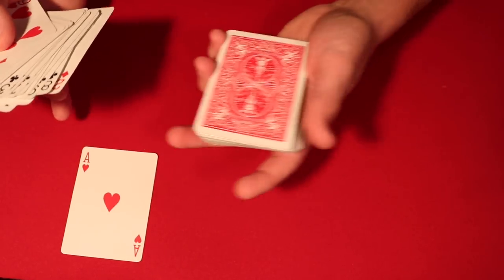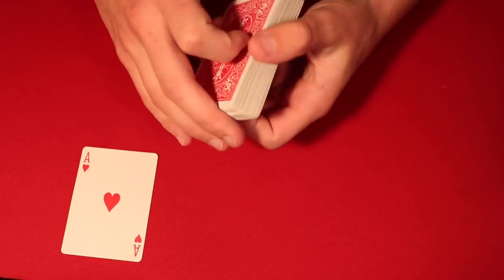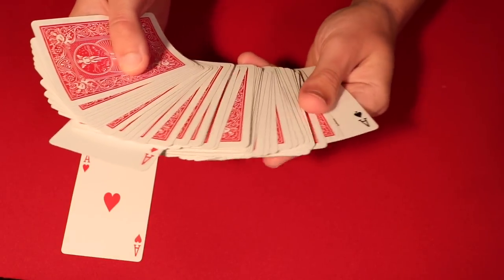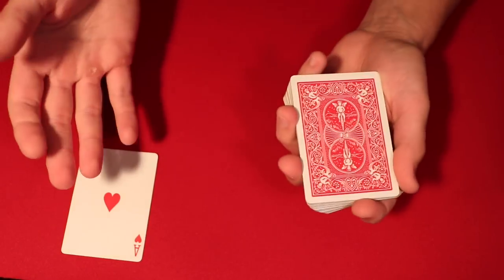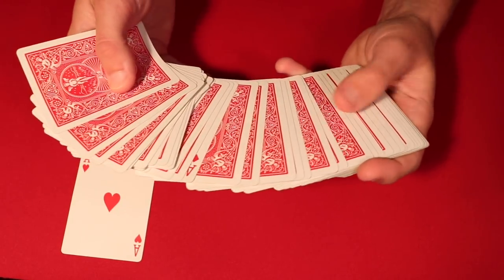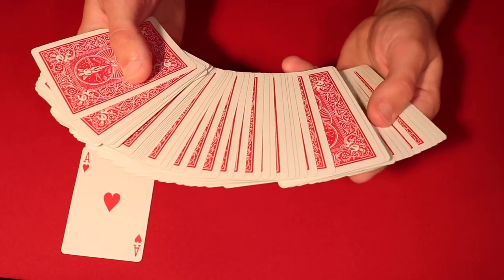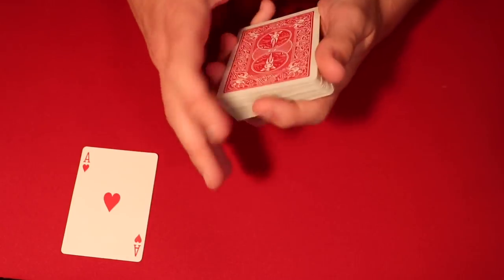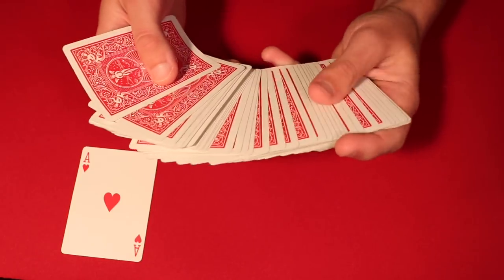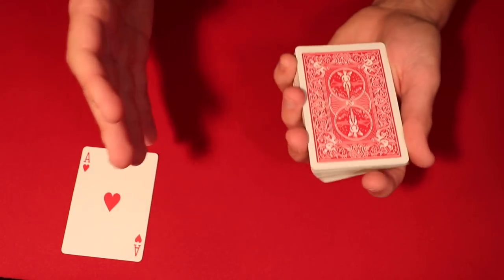Flip it over, make it look super casual, and tell them 'let's see if we can find the other three aces.' Put the rest of the cards back on top. Now you have an ace in the middle of the deck and an ace on the bottom. Before you reveal the card in the middle, spread the cards and do a block push on the middle to hide that middle ace. So you want to flash it slightly — you block push the middle and hide that card.